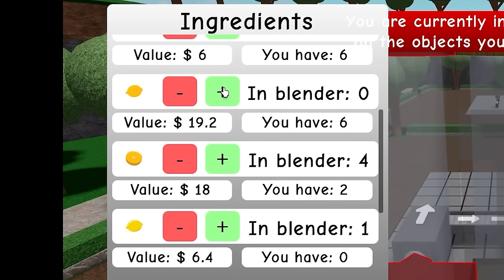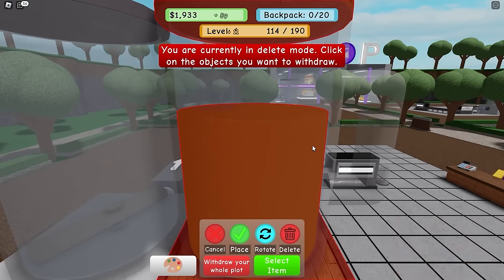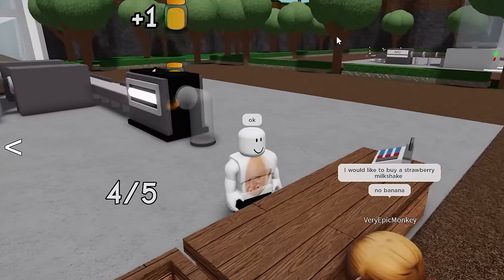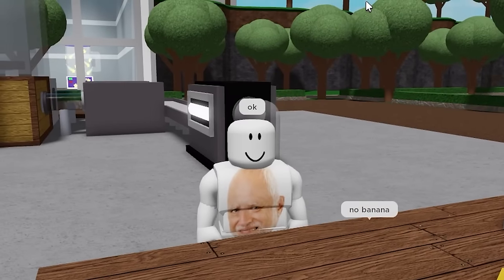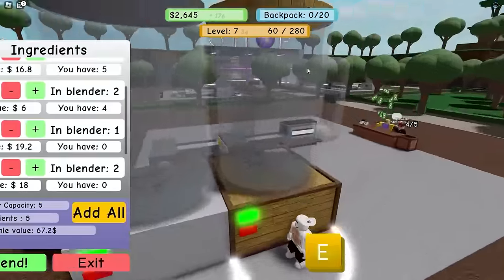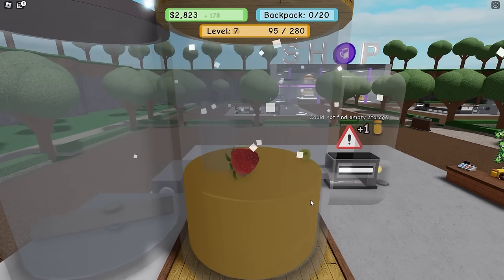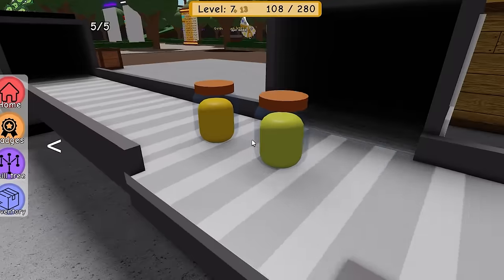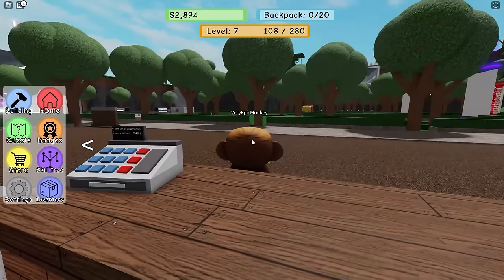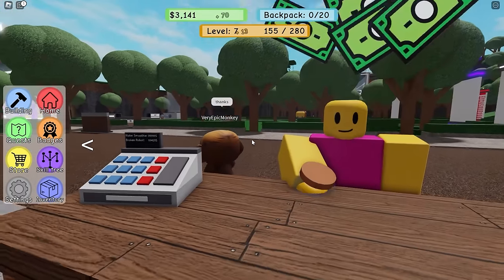Put these golden ingredients in the blender. 'I would like to buy a strawberry milkshake,' says Very Epic Monkey. No banana, okay Mr. Monkey - I'll give you a very yellow golden smoothie. It will not contain any pee. Let's unzip my pants, take a pee in this blender - it's definitely not pee. Hey Very Epic Monkey, it's coming! See how yellow it is? Yellow and juicy. Oh, you like it? Good!